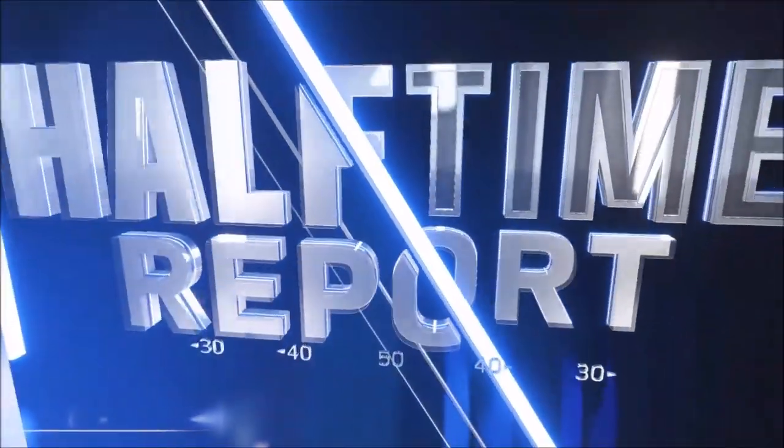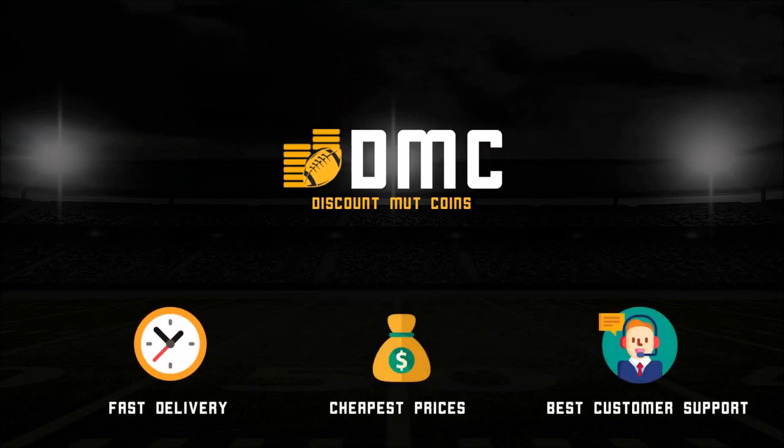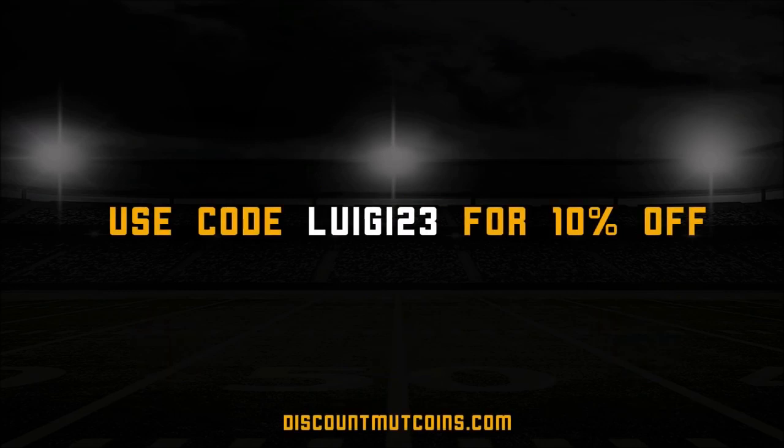Both defenses dominating so far — no real advantage to either team. It's going to be an interesting second half. If you want to head over to DiscountMutCoins.com and you're all about Madden Ultimate Team, you can get yourself a coin pack for a cheap price. Take 10% off with code LUIGI23.